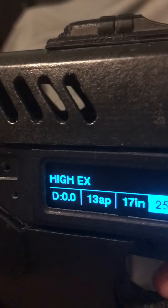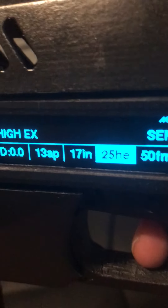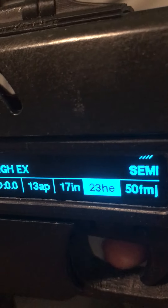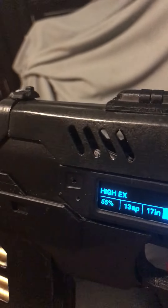Let's do high-X. Here's high-X — you can see where it says HE and you pull the trigger. Hear the difference — like a high explosive, that's what HX is for. You can look at the front and it's like a yellow, so it changes color for the different modes of operation. Hot shot.